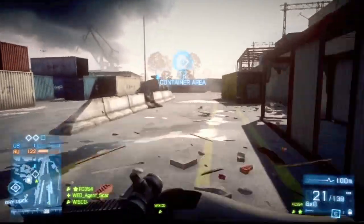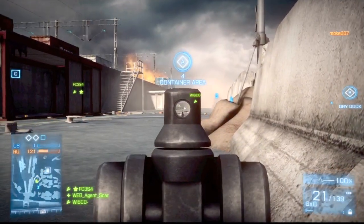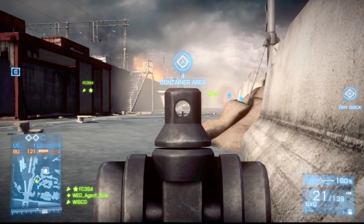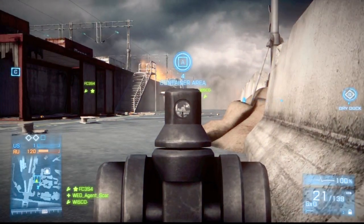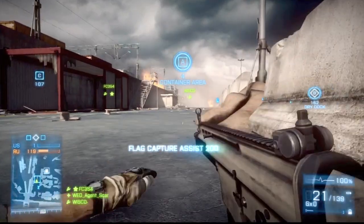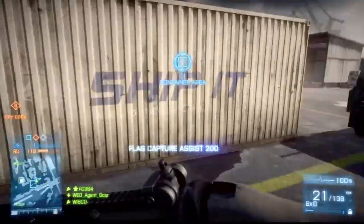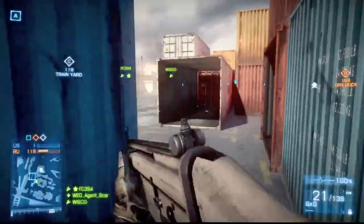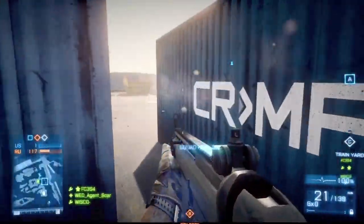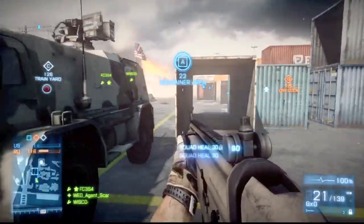Defibrillate them — always a great bet. If you're not in a squad, defibrillate random people. Make them mad. It's funny. Next we have our ammunition. Ammunition is very important — you don't really get a great supply in the field, and it's unreliable to count on a teammate giving you ammo or finding a dead player's kit on the ground. It might be a sniper kit, and you don't want that. Having your own ammunition is a great benefit and outweighs all the other specializations in its category.